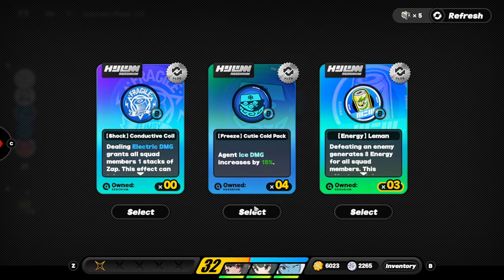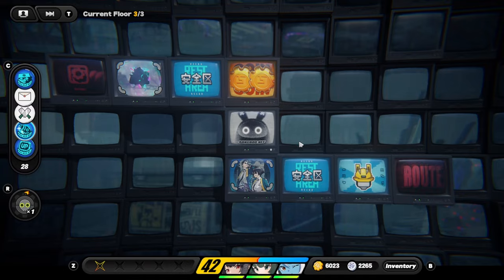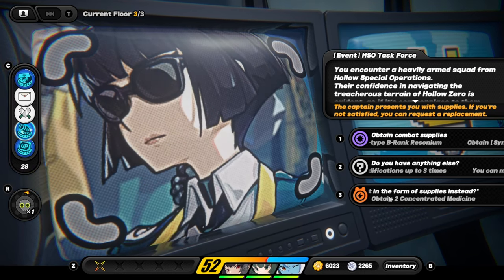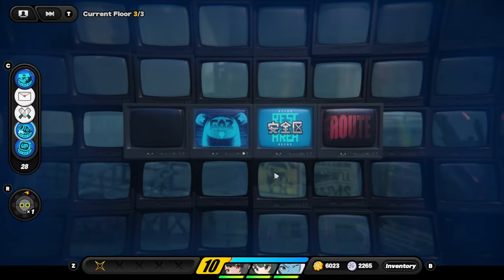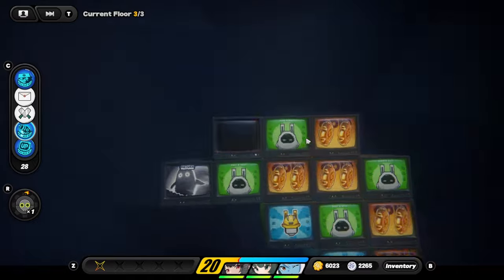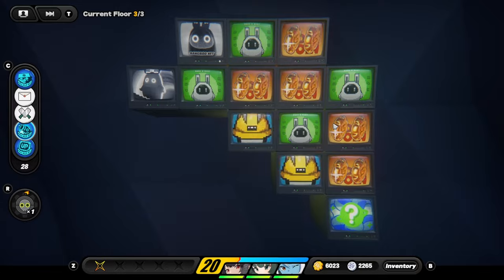We pick ice damage bonus Rezzonia, grab concentrated medicine for healing, then take a random floor event. We optimize movement to collect everything with minimal corruption gain. That was a really good floor.